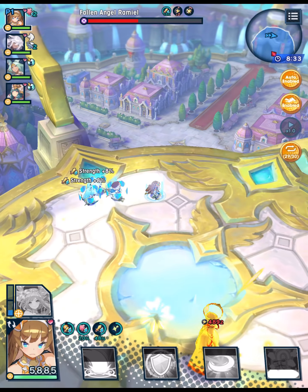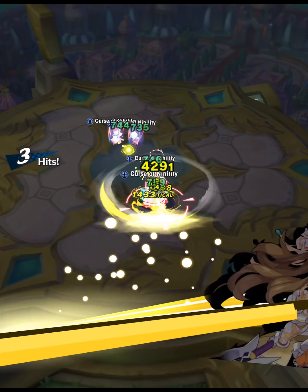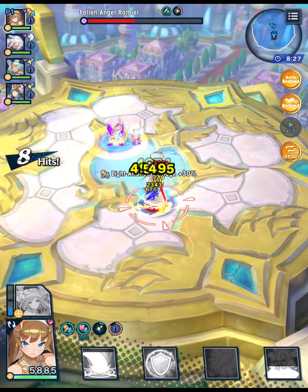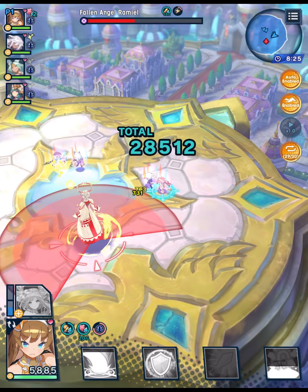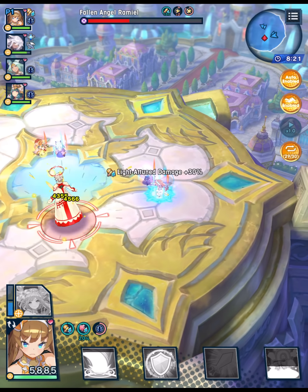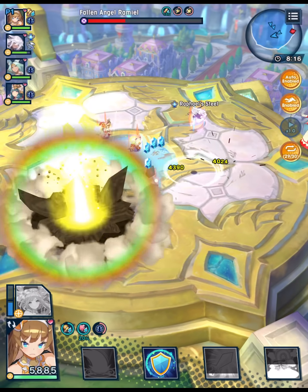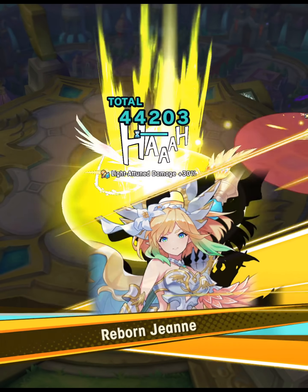That close-range purple is particularly dangerous if you're doing this in manual — in auto the AI is pretty good at staying far away. Some of these close-range attacks also mean a lead character like Julieta will stay away from them, but it is something to be mindful of if you're approaching this with a melee lead character.